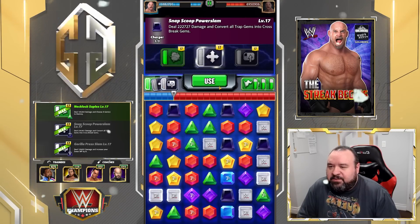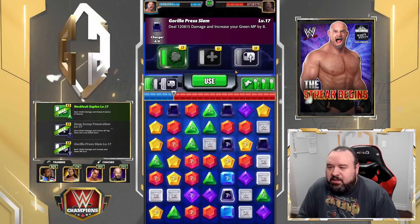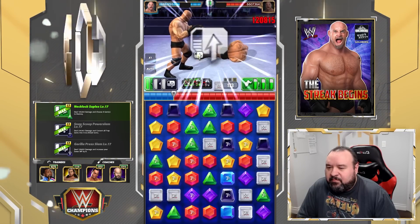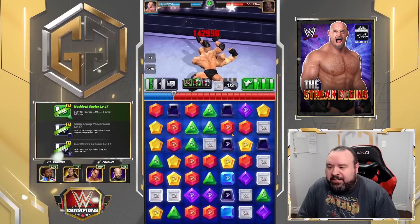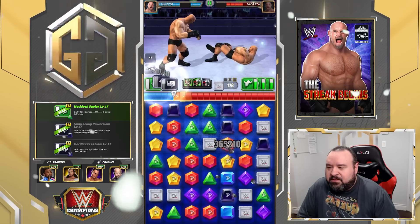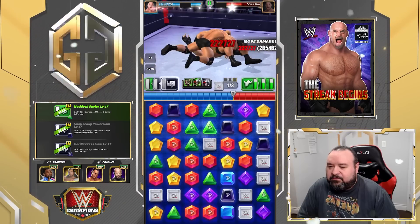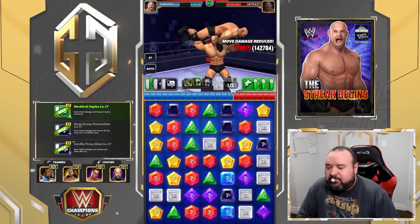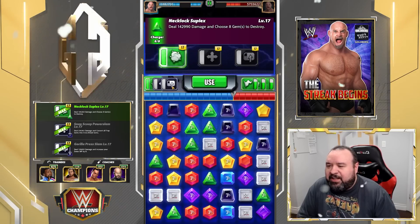We're going to use the black move again to put more multipliers. Destroy one black gem — you do have a little bit of cushion being not that close to the edge, but you still don't want any cascades. We'll do that two more times. Unfortunately we don't have that many blacks with a multiplier on, but now we do.